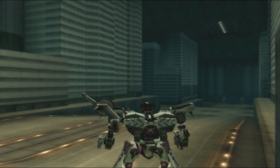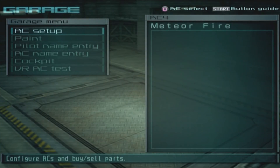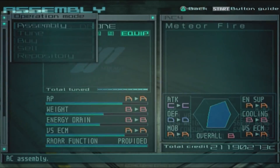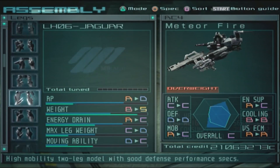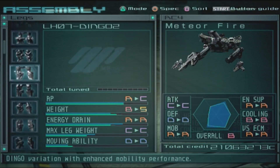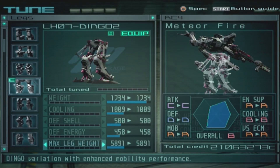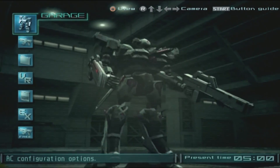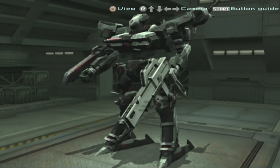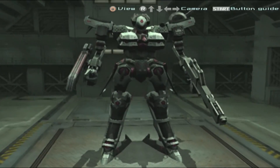Mission objective achieved — system switch to Rank D. Yeah, I could have expected that. The minimum parts required — I need to quickly buy that Dingo 2 back. There we go, equipping the Dingo 2. I tuned it for cooling, apparently. Quickly want to say: that was a pretty good AC — very powerful, very versatile.